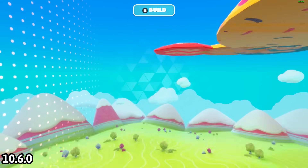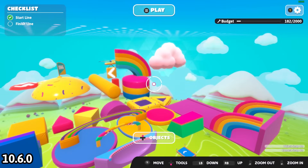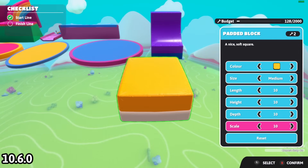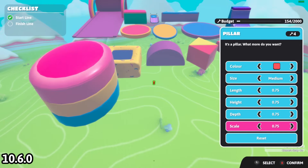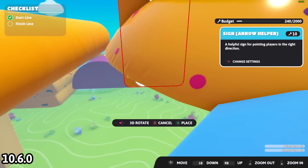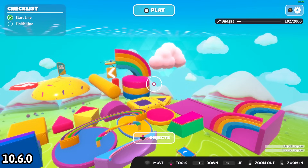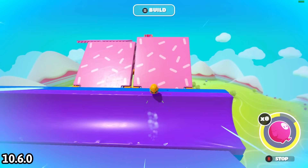In the classic theme, 19 objects can be scaled: the bowl platform, slow barrier, cliff platform, circular platform, quarter pipe, padded block, basic diamond, padded semicircle, bumper block, padded pillar, regular pillar, padded beam, padded mound, speed bump, flag, sign, rainbow arch, and cloud. In the digital theme all of the above apply plus the trench can be scaled, making it 19 in classic and 20 in digital.